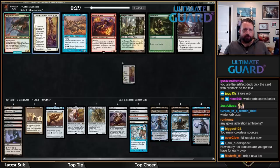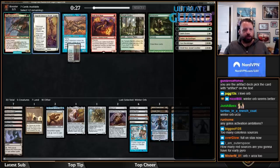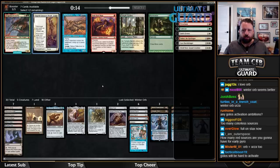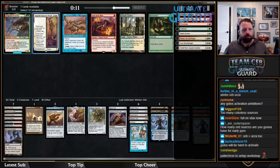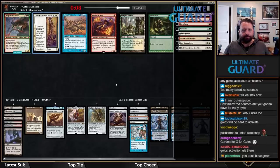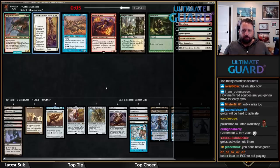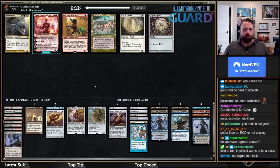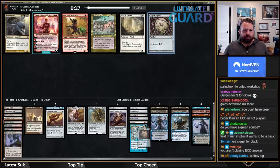I'll take Elspeth, Sun's Nemesis and not really plan on playing it. I could also play Temple Garden — the question is would I play a Basic Plains? If I am going to play a Basic Plains, Temple Garden is a nice pickup to make Golos a little bit better. Right now I don't have any black sources. I'm not going to play Elspeth — I just don't see a world. Golgari Signet — yes! Chandra, Torch of Defiance is really good, but I think with all these Burnings and stuff, taking a Signet has to be great.